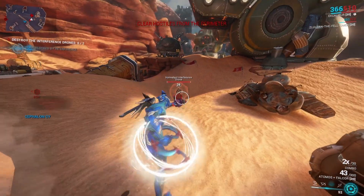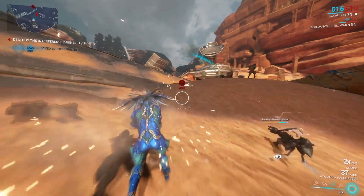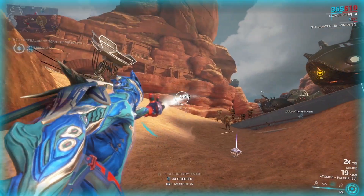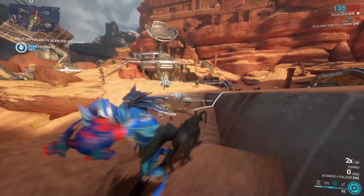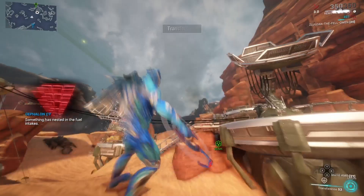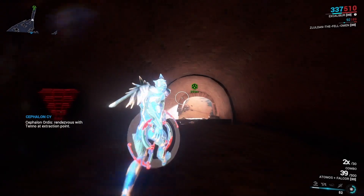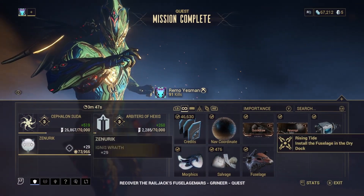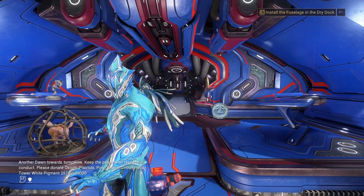At a certain point your progress will stop and these little bombard enemies are going to come — they're kind of tanky but you should have no problem taking them down. Just remember you can't continue the process until you clear them out, so you have to prioritize them. Once you do, run back in the circle and the process should start counting down again. This is pretty much the quest structure of all the part recovery missions. Also, void sling — they need to bring back void dash. Anyway, as you can see we did recover the fuselage.